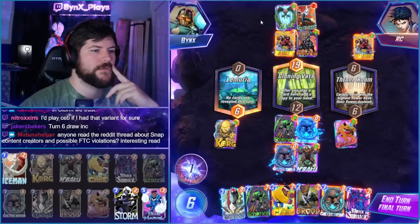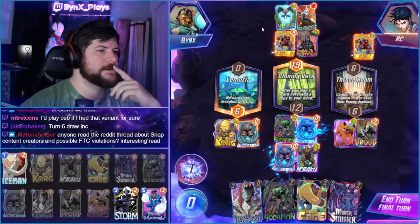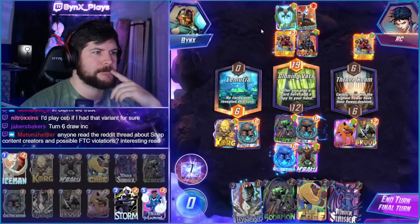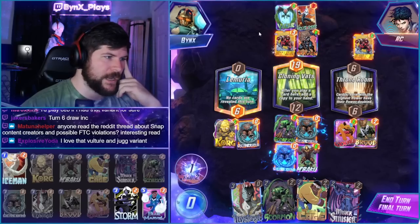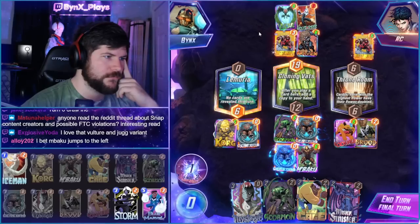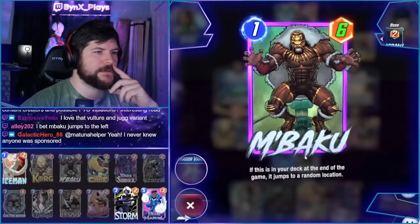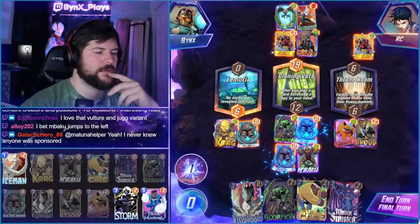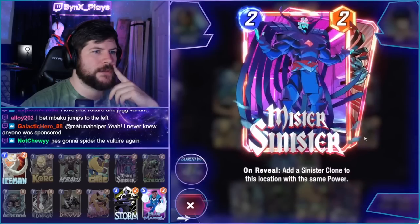We can get a Blue Marvel. If we get Blue Marvel then Brood Cerebro wins middle. Baku's not going to jump because it didn't go through the Lock Draw. They can just Juggernaut my Brood again though, which is the problem.